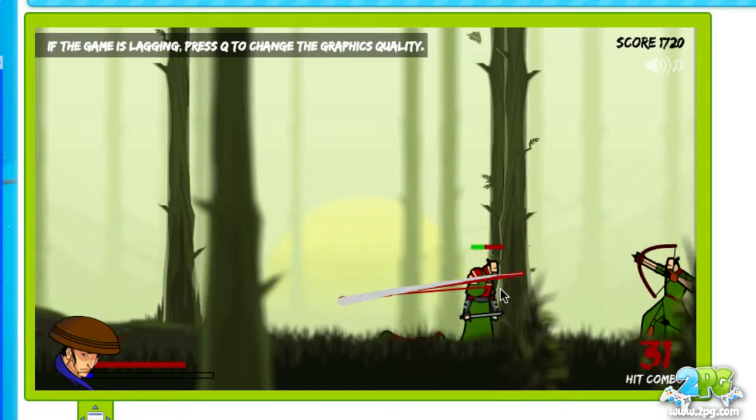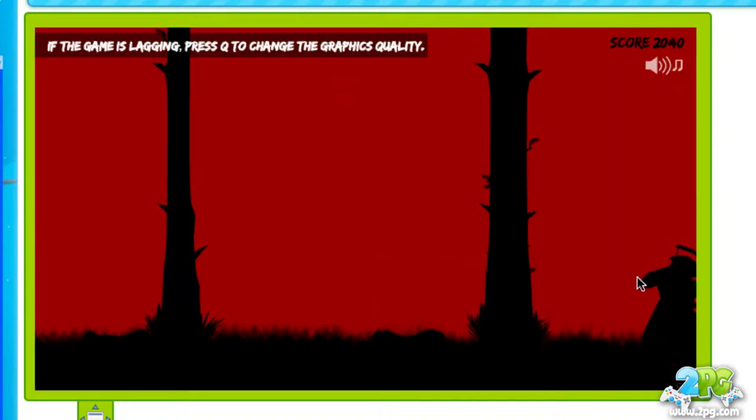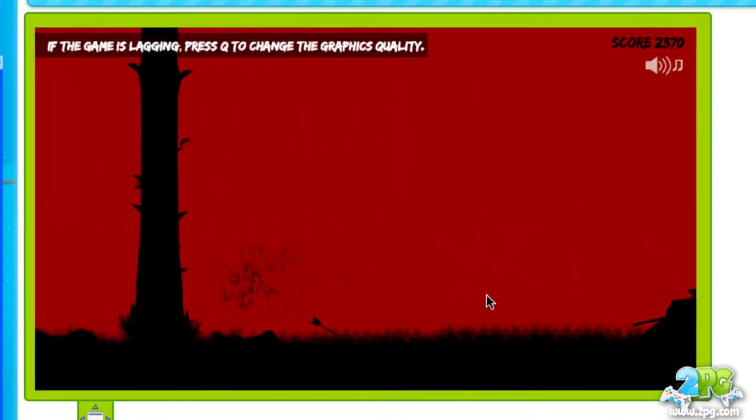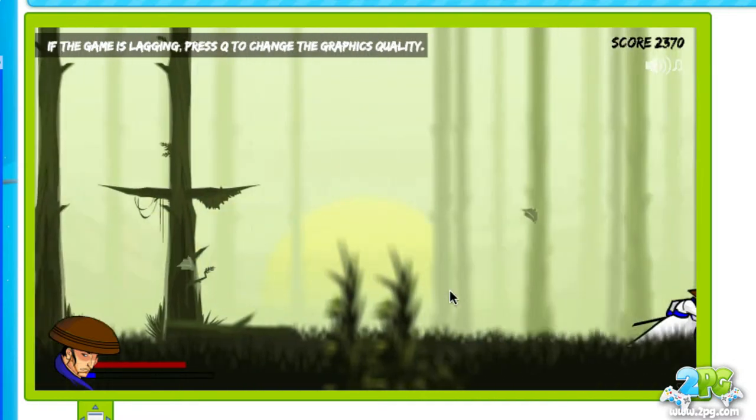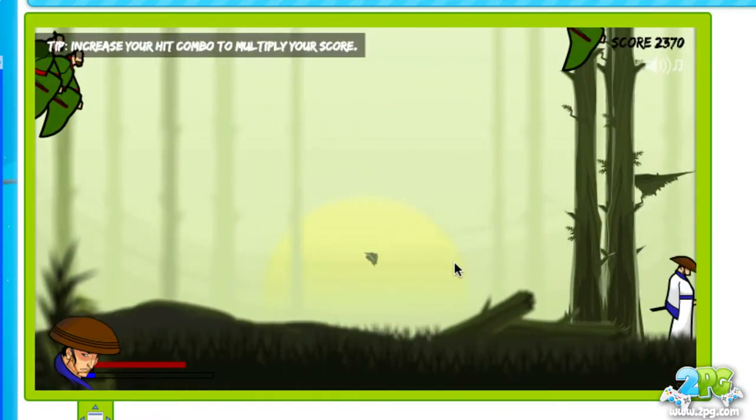Another big tip when you're fighting enemies: try not to just target one with your slash. Try to target multiple enemies, especially if they're all lined up. You can do that by swiping a longer line and trying to get as many enemies as possible in your slash.